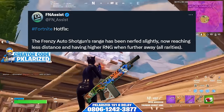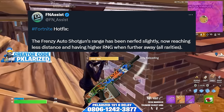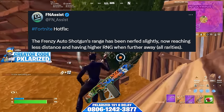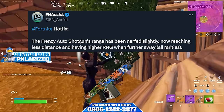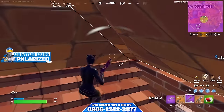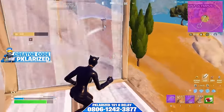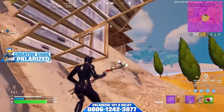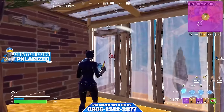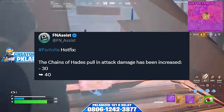The Frenzy Auto Shotgun actually received a nerf — its range has been slightly reduced, which will make it shoot less distance and have higher RNG when shooting further away. This is a pretty solid change. The Frenzy Auto has always been pretty spammy since it's been in the meta since last season, and I'm glad it finally got a bit of a nerf. The Frenzy has been absolutely torturing people for two seasons now, so having a little less range is welcome.